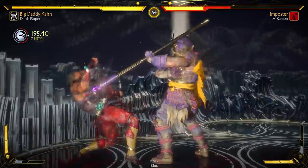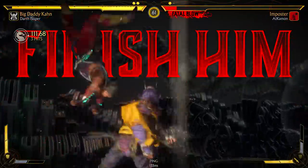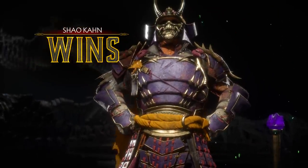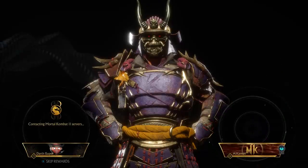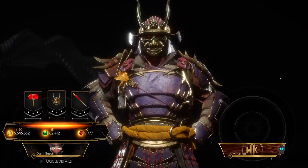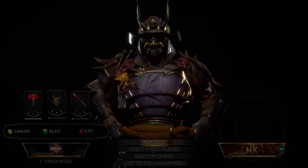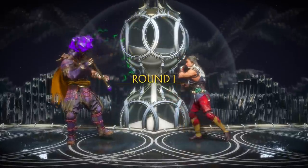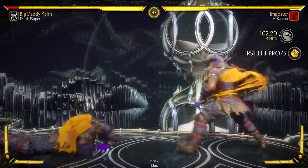Oh yes, give me this crushing blow — buffs baby, buffs! Nice. Give him another hammer — where'd you get the other hammer from, Shao Khan? Oh that's right, you got magic baby. Damn, look at this costume — this is the first time I'm using it, this costume is ridiculous. I'm liking some of these buffs to Shao Khan's crushing blows. Shao Khan was one of those characters that had pretty much no access to crushing blows — now he has practical access to crushing blows.